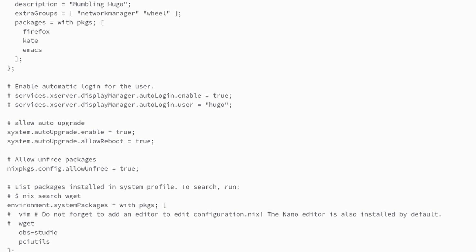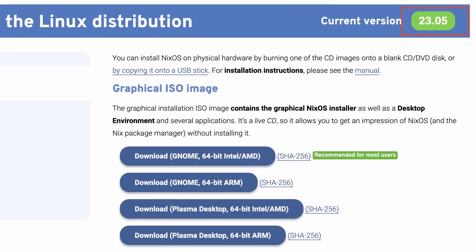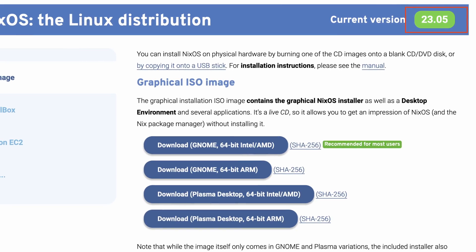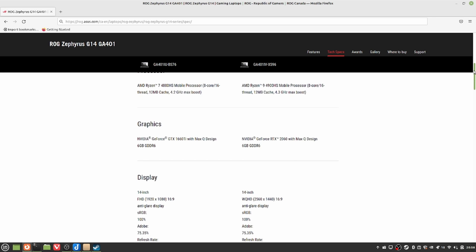Unlike my previous videos, I won't be setting up everything from the ground up because after making the last NixOS video, I saved the configuration file. I also didn't download the latest ISO file and continued using the version 22.11 installer. During the installation, I didn't find the place to inject my existing configuration file, but I don't think this is a big deal because the system can boot into the desktop properly after.